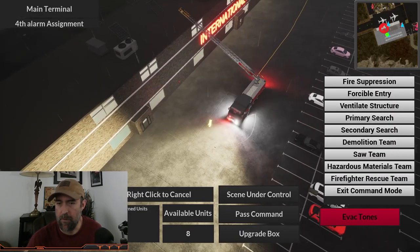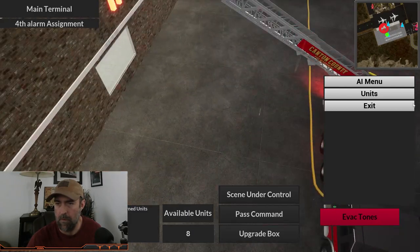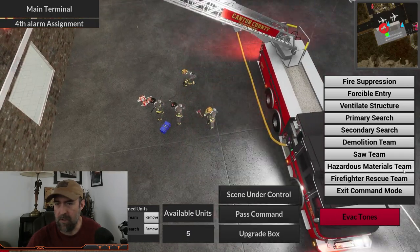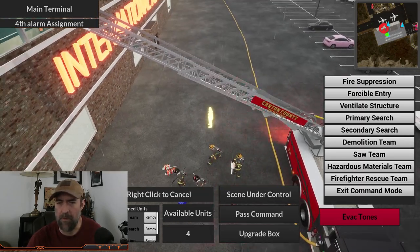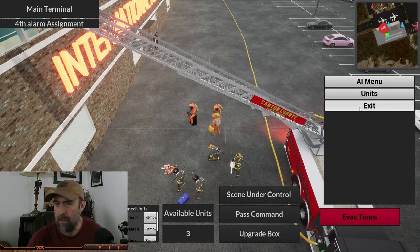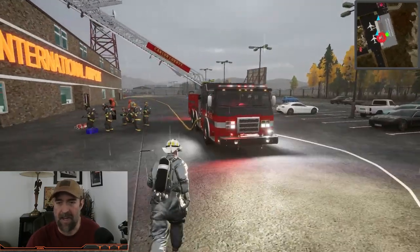Let's do primary search. We've got — wait, too far away from the emergency. Let's go back a little closer. There we go, we were just too far back with the camera. Primary search, demolition team, saw team, and a hazardous material team as well — I know we don't have all the equipment here but we'll pretend. That's good, we'll let these guys do their thing. We still got three units left too, so that's good. It's daytime already so we can't do scene lights unfortunately.